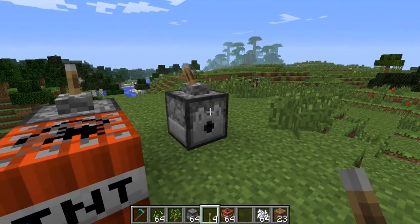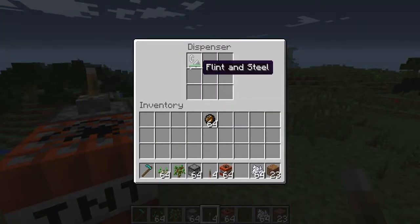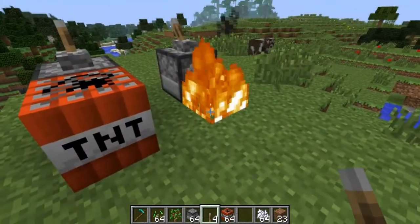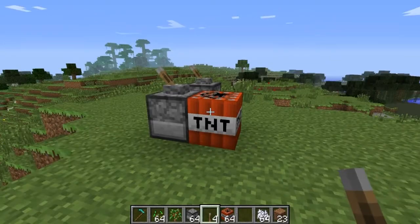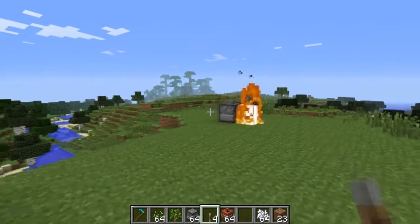Dispensers also have some additional functionality in this snapshot. If we place a flint and steel in a dispenser and apply a redstone signal, it'll ignite the block in front of it. The same thing happens if we put a flint and steel in a dispenser with TNT in front of it — the dispenser can now ignite the TNT.